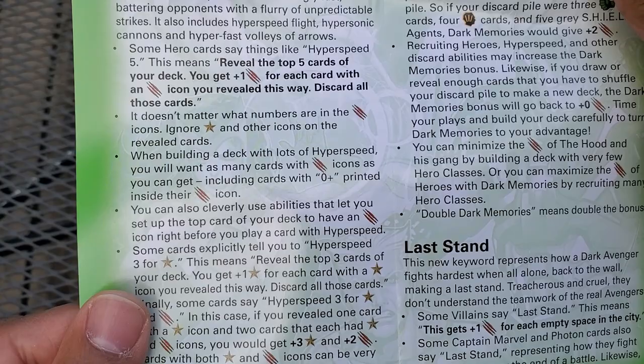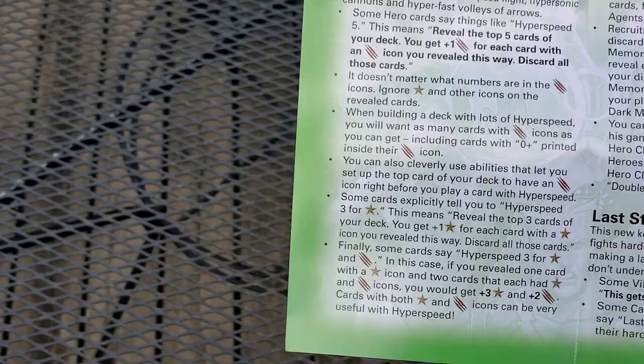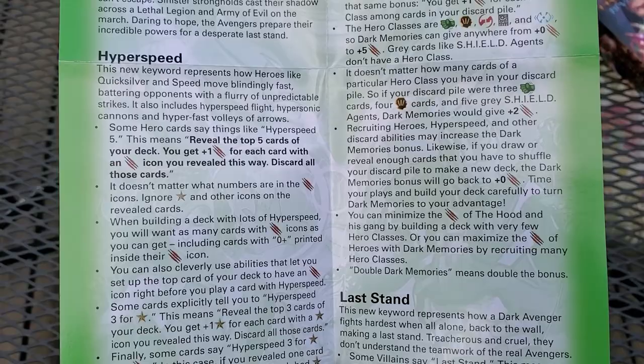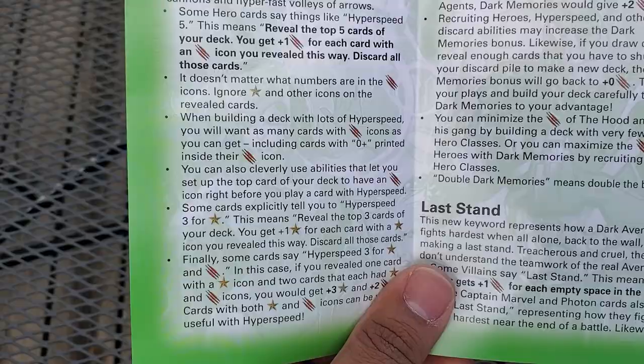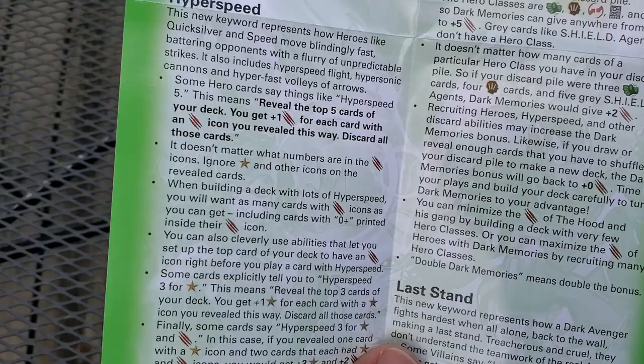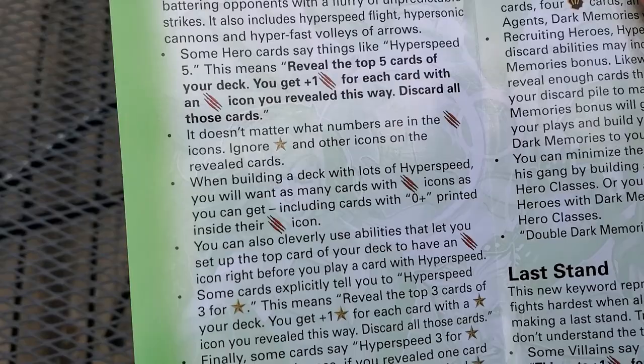You can also cleverly use abilities that let you set up the top card of your deck to have an attack icon right before you play a card with hyper speed — like wall crawl would be a great idea. Also, I believe the Hulk's Gladiator Hulk stuff — where a card is discarded — goes back to your hand, so you could discard it for that. I believe it just says 'discarded' and this explicitly says 'discard those cards,' so that would work. Gambit has effects like that too, so his uncommon would be great for that.